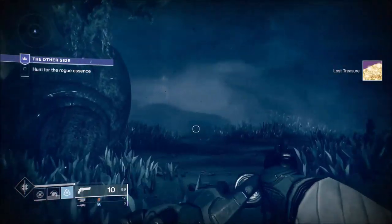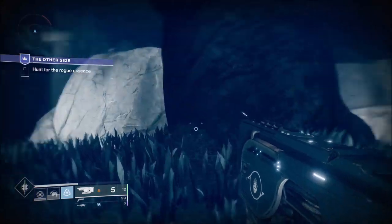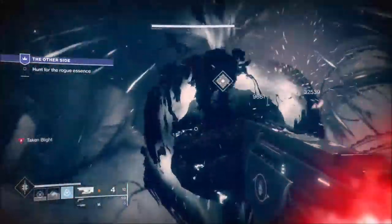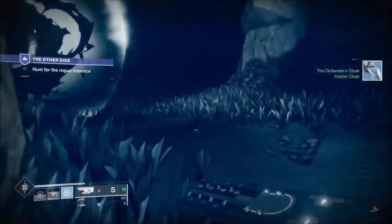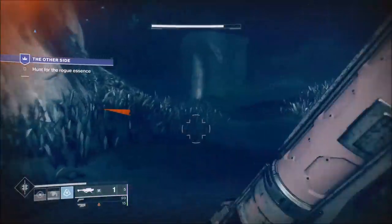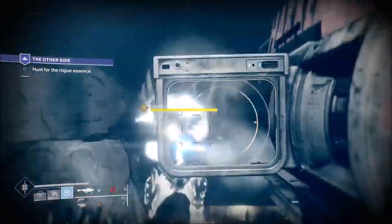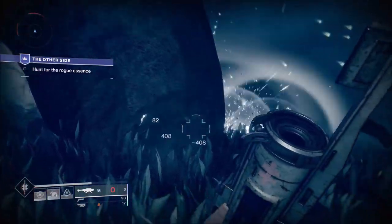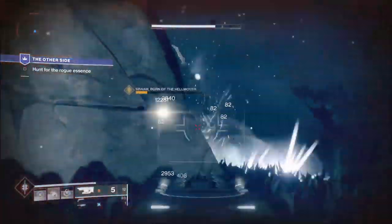If you get multiple packs of dogs coming after you they can be a problem. When you find your next Blight, this is when you'll get your Ogre — and with the Ogre you're going to get Wizards. Focus the Ogre first. Move back and find cover you can fire left and right from. We've got our Rocket with Boss Spec on it — it will track. Perfect for him because he can't dodge.